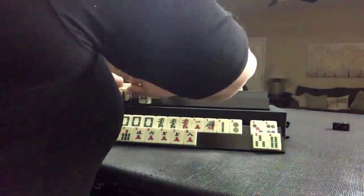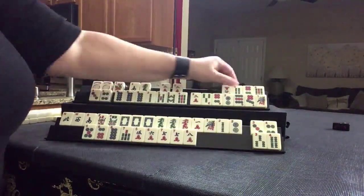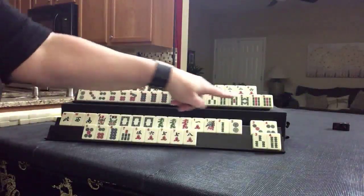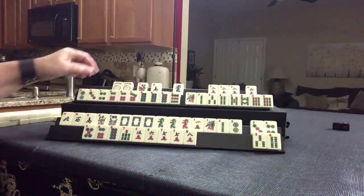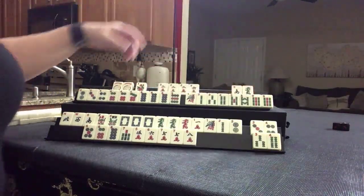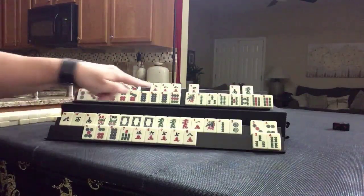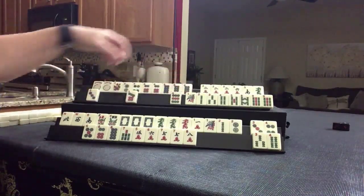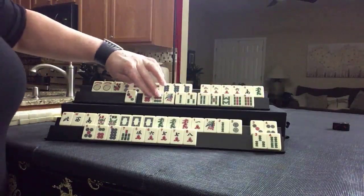Let's see what we can do for Player 2. Look at that — dots, bams, a pair, a pong, a pair. Here's a pong of twos. We have two jokers, a flower, south, and green. I think these can go, although we could maybe play a quint — that's not a whole lot to work with. We do have 2-4-6-8 potential right here. Also 1-3-5-7-9 and twos.